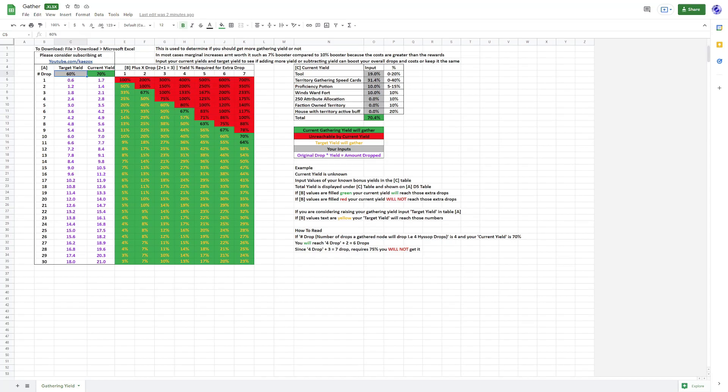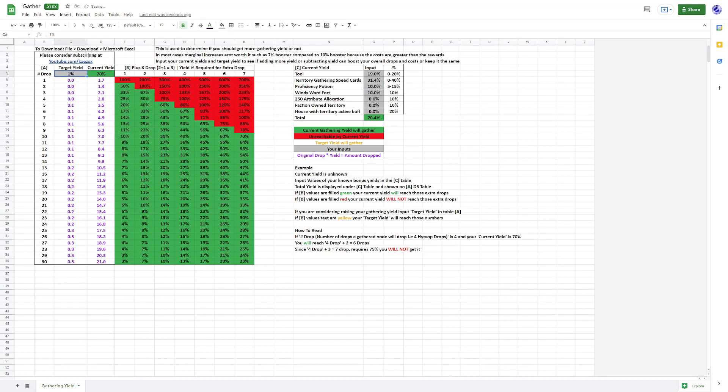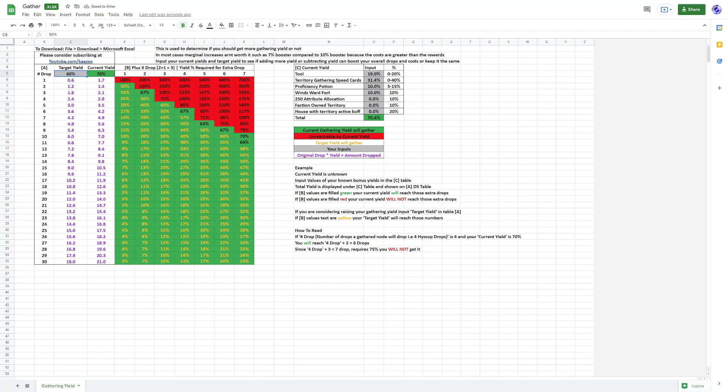The target yield is what you use to compare. Say you don't want to use the proficiency booster — just put 60% as the target yield. Whatever turns orange is what you will gather at that yield. For 2, you will gather 1, which is pretty much the same as 70%. If you gather 3, you get an extra 1 but not an extra 2. For 4, it's exactly the same as 70% — because 4 times 1.6 is 2.4 and 4 times 1.7 is 2.8, and since these do not round up, 4 gets you 6 at both 60% and 70%.